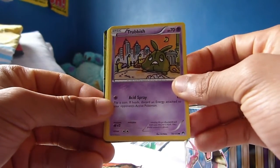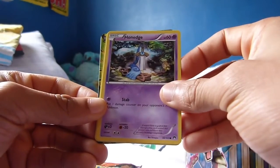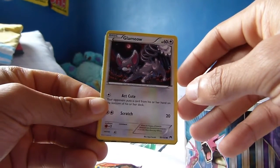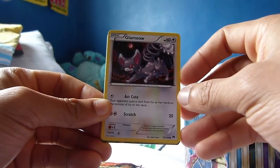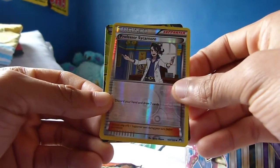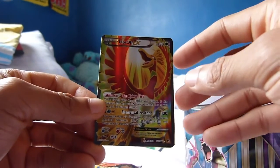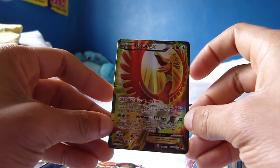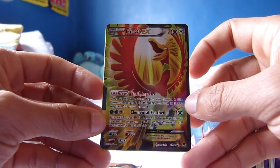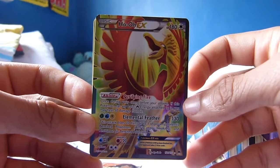We have a Trubbish — oh god, I'm spoiling it for myself. We have a Ducklett, followed by a Honedge, a Glameow — what the hell is this thing? I thought it would be like the evolved version of a Skitty or something, but I'm not entirely sure. We have a Professor Sycamore, a reverse holo uncommon, pretty cool. And then — oh my god, oh my goodness gracious, this is insane — a full art Ho-Oh EX! This thing is sensational, this is pure beauty! I did not see this one coming!